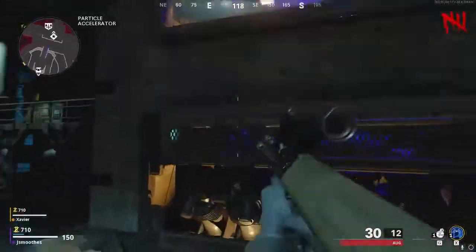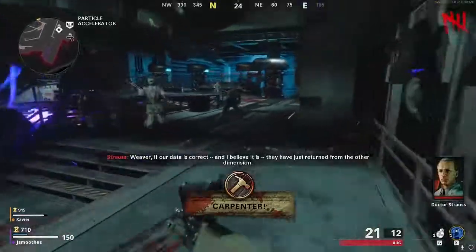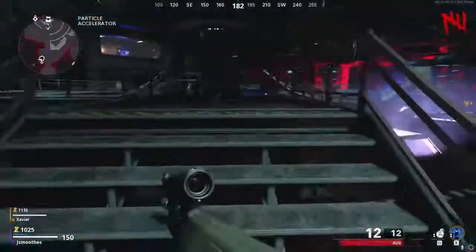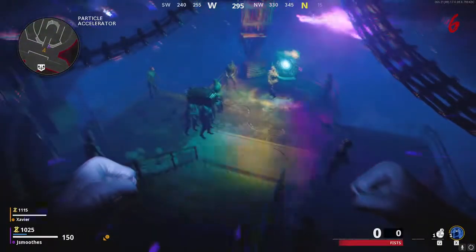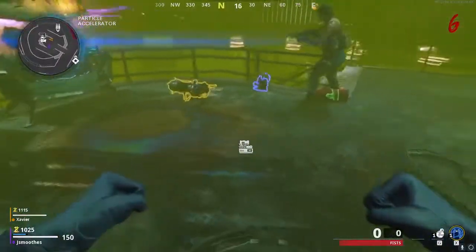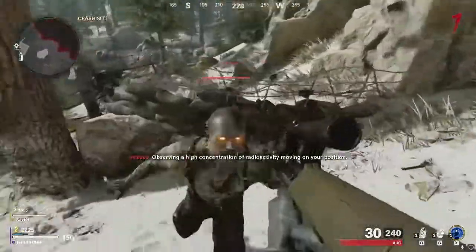I also recommend you do the little side quick easter egg with the dancing coffin zombies. It's pretty easy to do. I'll show you where all the orbs are on screen because once you do this, you get a free perk — Juggernaut for free — and also a free weapon. Sometimes you get a ray gun or a wonder weapon, you'll get lucky. In this run here we got really lucky and ended up with a wonder weapon, so definitely recommend doing this for a free perk and a little bit of free loot.